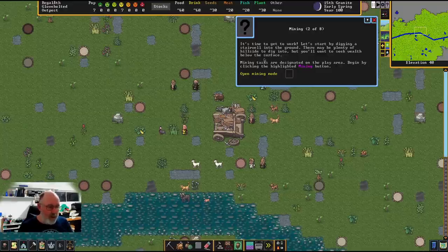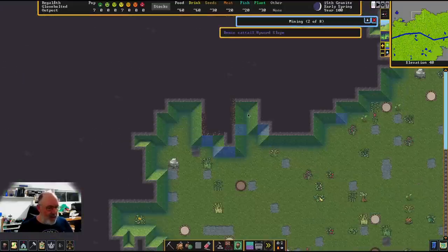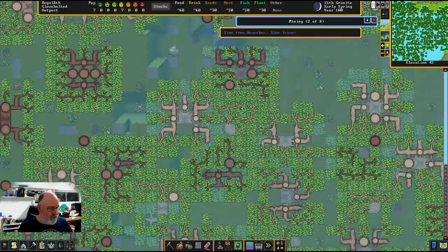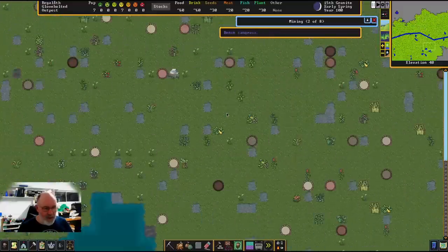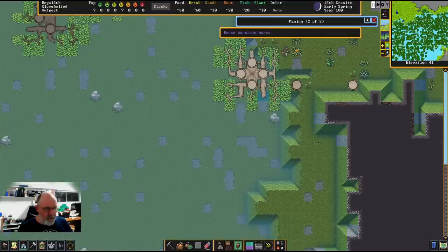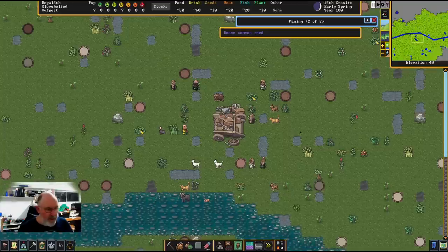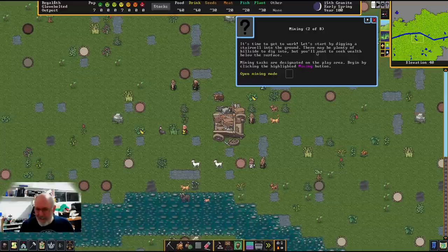Before we mine, let's look at the world. We've got some mountainsides here but fairly flat terrain overall. I would normally build into a mountain, but the tutorial is directing us to go straight down. It says the riches are below — which is true — but you don't need to start looking for riches right away. That's a bit misleading, but let's follow the tutorial and open up the mining menu.